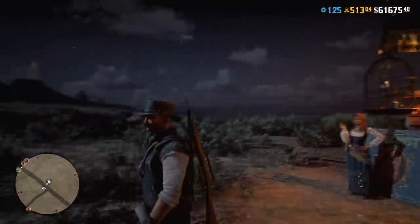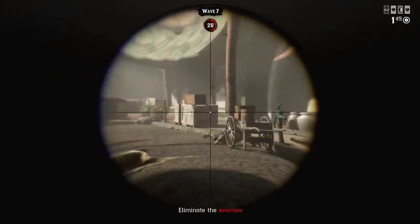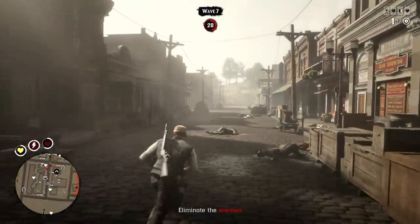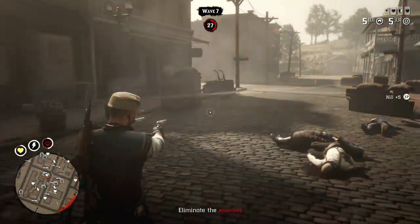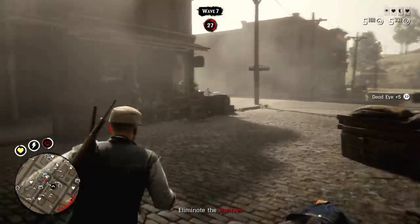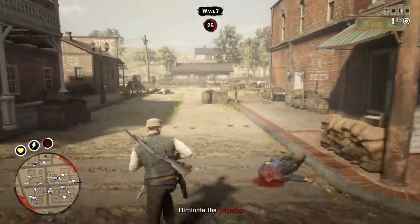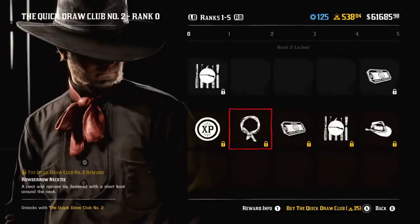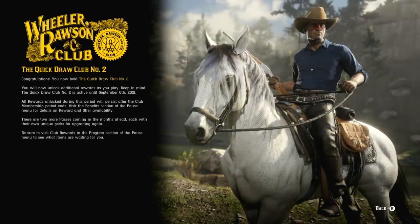A lot of new content was added to Red Dead Online today — that's what I call a weekly update. We have a lot of stuff, like a new survival mode called Call to Arms, which is awesome in my opinion — I've tried it already and it's fun and pays extremely well. Finally we have some cool PvE content in Red Dead Online. Also we have a second part of the Quick Draw Club with some interesting rewards, plus a new contract mission, 3-part as usual, and some usual discounts. So let's talk about today's weekly Red Dead Online update.